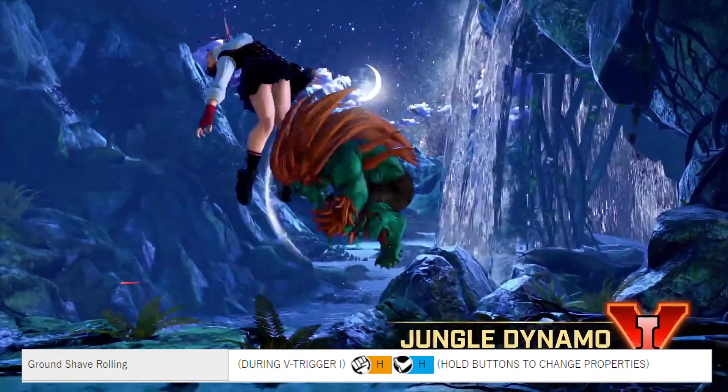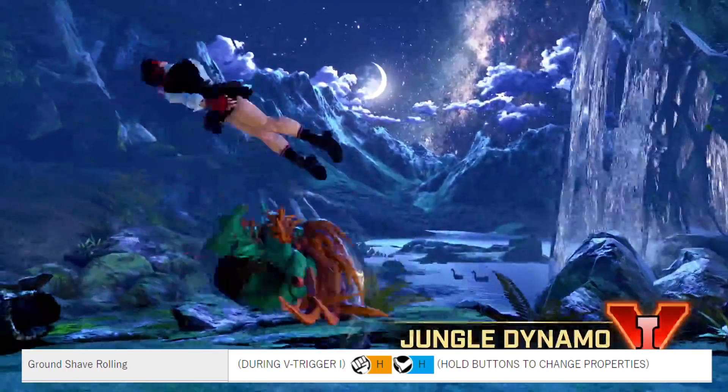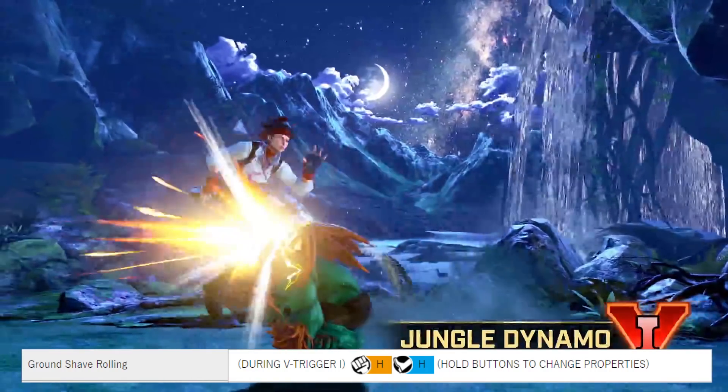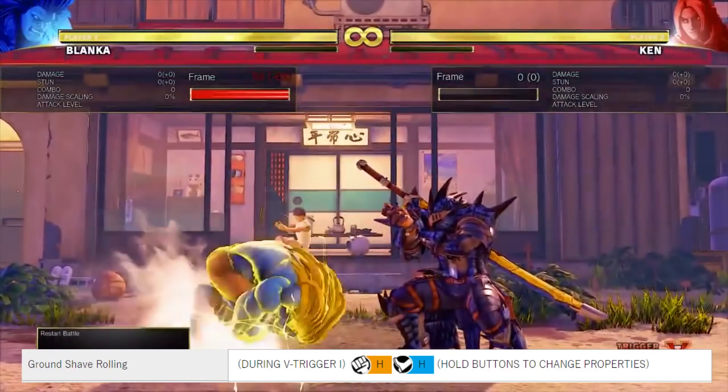Ground Shape Rolling, by pressing heavy punch and heavy kick during V-Trigger 1. This move was a super move in Street Fighter 4 but is now a special move. You can hold down the buttons to increase the charge and it also has guard break properties.